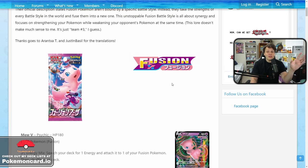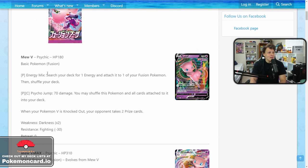Today we're going to look at the new fusion Pokemon that were just leaked from Japan. It's basically a stamp on a card that means it combos with other cards that have the same stamp. It's similar to single strike and rapid strike — not really a new mechanic, just a way cards can be labeled to interact with each other more cleanly. First one we're going to look at is the Mew V.